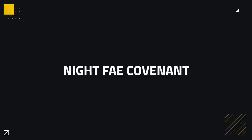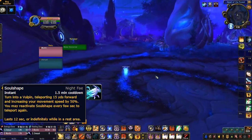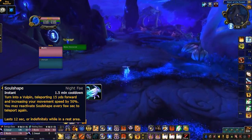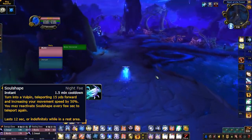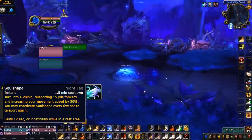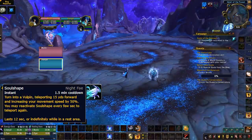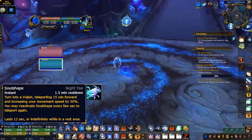Those who choose the Night Fae as their Covenant gain access to Soul Shape. This turns you into a Vulpin, teleporting you 15 yards forward and increasing your movement speed by 50%. You're then able to reactivate Soul Shape every 4 seconds to teleport again. It lasts for 12 seconds and has a 1 minute cooldown. This teleport range is almost the same as a Mage's Blink, which we all know is an excellent mobility cooldown, making Soul Shape a really great way to increase your mobility.